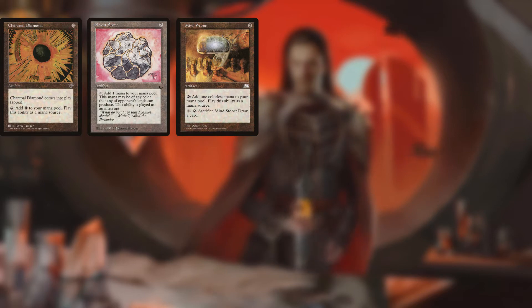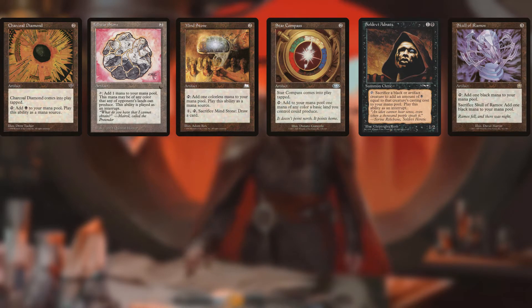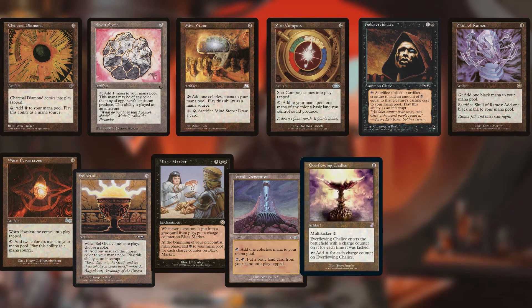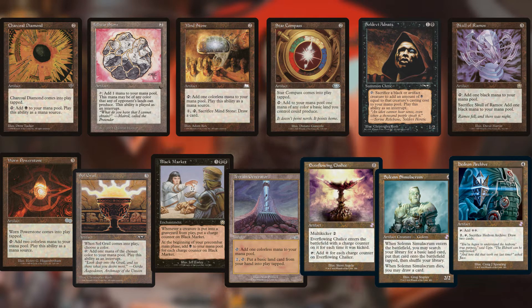For ramp we have Charcoal Diamond, Felwar Stone, Mind Stone, Star Compass, Soldevi Adnate, Skull of Ramos, Worn Powerstone, Sol Grail, Black Market, and Terrain Generator. We also have newly old-border cards Everflowing Chalice, Solemn Simulacrum, and Hedron Archive, which replace some of the much worse ramp we would have had to run prior to Time Spiral. Sadly, an old border Sol Ring couldn't fit in the budget at roughly $25 for the cheapest version.